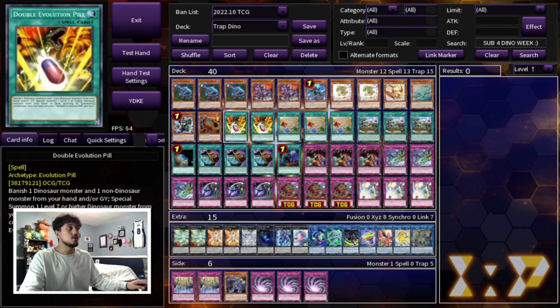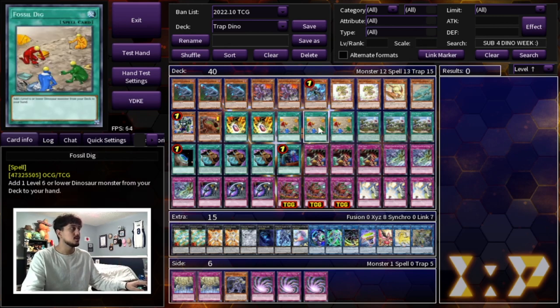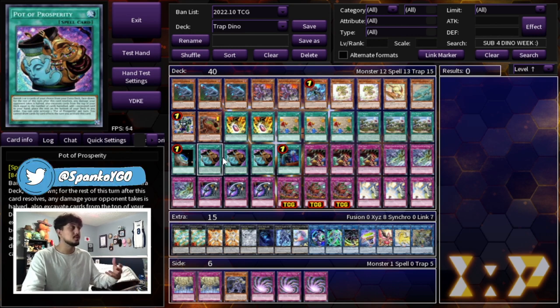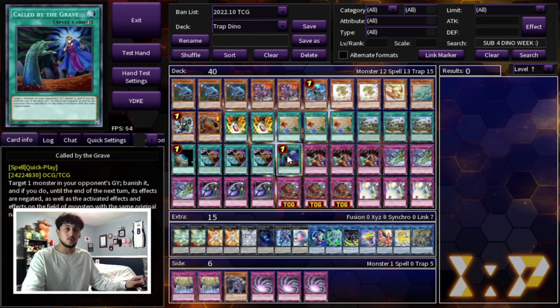We're playing 2 Double Evolution Pill, 3 Fossil Dig, 3 Lost World as well as Terraforming. Fossil Dig is a not-once-per-turn ROTA so you gotta max out on it. Lost World is really important specifically in this deck. For consistency we are playing 3 Pot of Prosperity — very important because you want to see the best traps in your deck as fast as possible. You could in theory play Extravagance if you don't have access to Prosperity, just change up your extra deck a little bit. We're also playing 1 Called by the Grave — this card is very important in today's format.